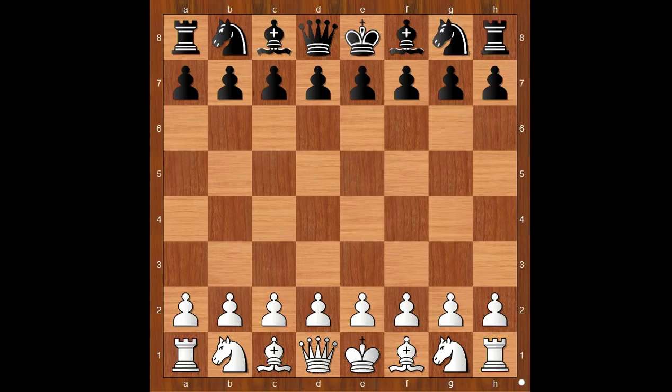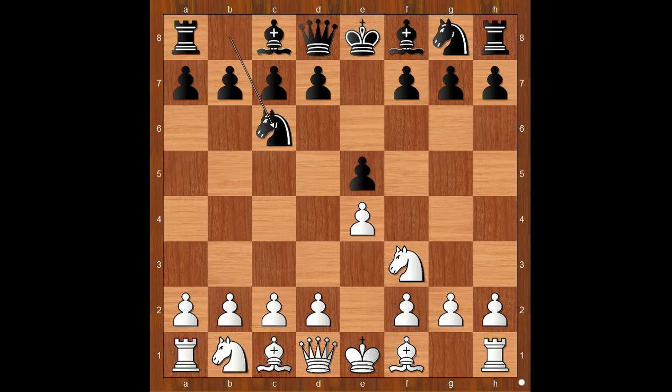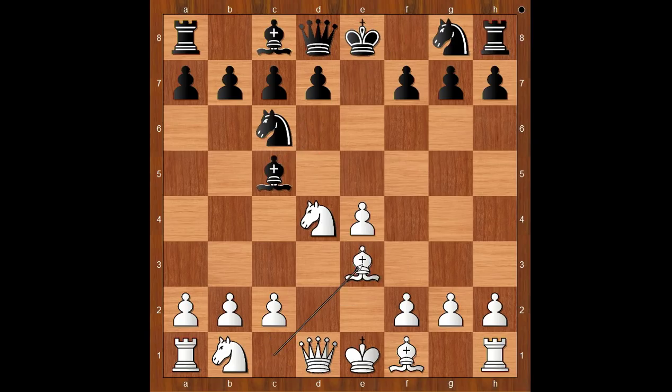Mariya Muzychuk had the white pieces and she started with e4. Tatiana Dornbusch played e5. Knight to f3, knight to c6, d4 - the Scotch Game. E takes on d4, knight takes on d4, bishop to c5 attacking the knight, bishop to e3.